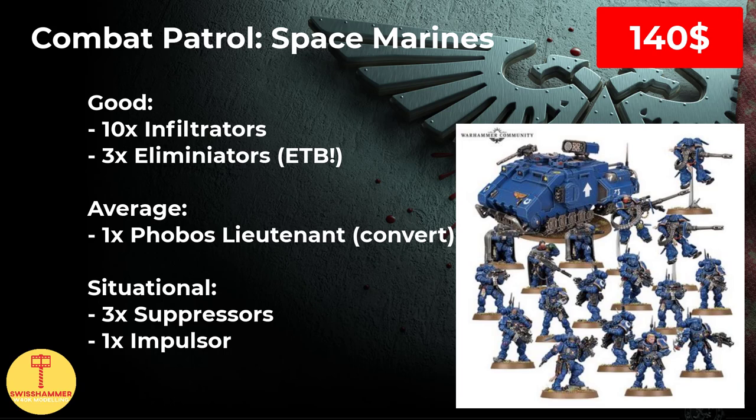Another potential issue are the Eliminators. In the recent June FAQ, the Las Fusil, which is their second loadout, has dropped to a very affordable 5 points, and running Eliminators with Las Fusil has now become a very viable option. However, with this particular box including easy-to-build models, the Eliminators only come with the Sniper Rifle loadout. All in all, if you can still get your hands on the old Start Collecting Vanguard and you plan to use your Eliminators with the Sniper Rifles, which is also a great option, then I would recommend that box. Otherwise, I would skip it entirely and just go for the individual kits for the Eliminators and the Infiltrators instead.